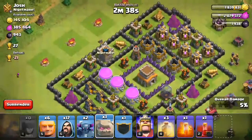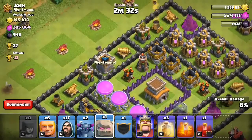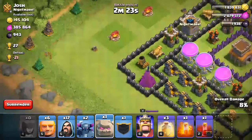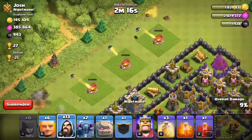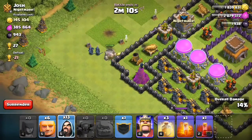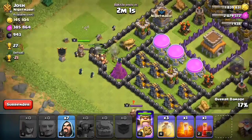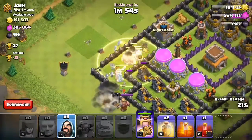Today I'm gonna commentate this attack. First I put down some wizards so the PEKKAs won't get distracted. Then that's where I put down my Golem, my two PEKKAs, my Giant castle troops, and my Giants. That's where I send out all my troops, and there goes my Barbarian King. That's where I put down my first healing spell.